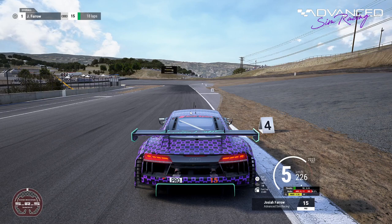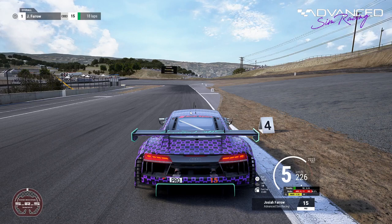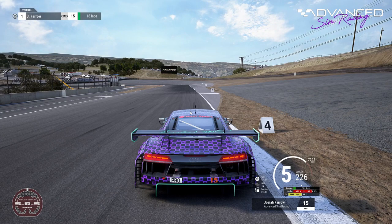Once you get pretty consistent in a lot of corners and know your maximum braking point, go and watch laps from the pros or some alien laps — making sure they're comparable laps. It's no good comparing yourself on a warmer track with heavy fuel to an alien on qualifying fuel on a cool track. But if you're still finding that people are braking later than you and still making the corner, this gets into a little bit more of the fine details: it comes down to learning the maximum braking capability of the car you're currently in.